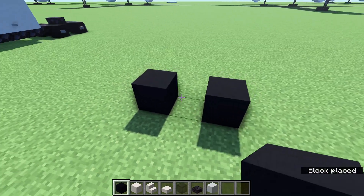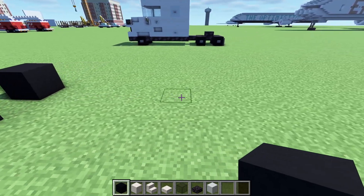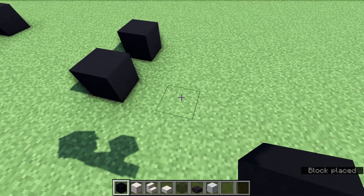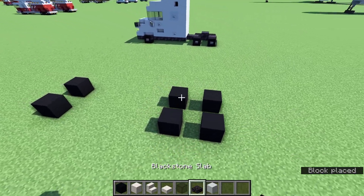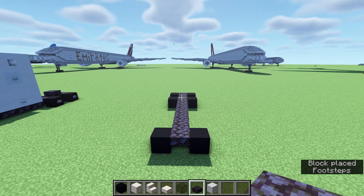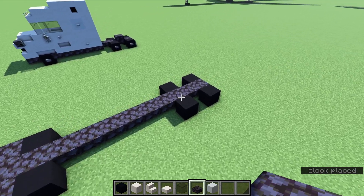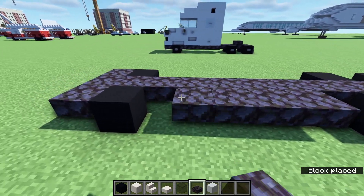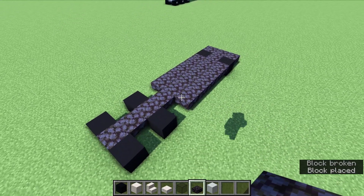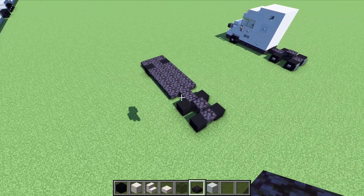Start with your two front wheels placed one block apart from each other with black concrete, then leave a six block gap going towards the back. On the seventh block, place another black concrete, two more wheels, then a one block gap, and place two more wheels yet again. Take your blackstone slabs and place a row down the middle in between all of the wheels, and a row of three across the front. From the back wheels, leave a one block gap going towards the front and fill in the rest of those sides with blackstone slabs — five more in total on each side — and then in between the back four wheels right in the middle, one more blackstone slab.